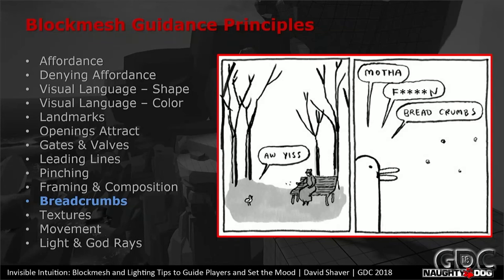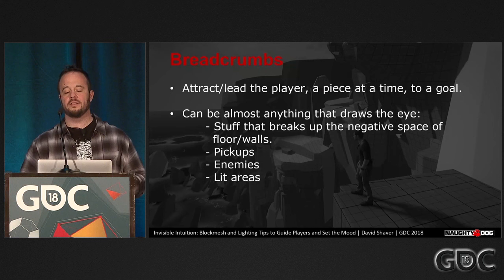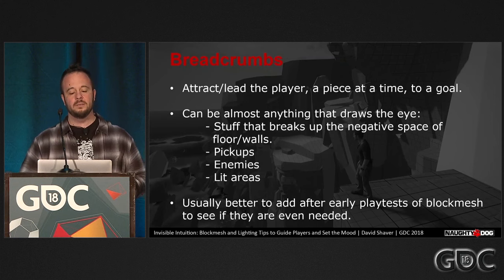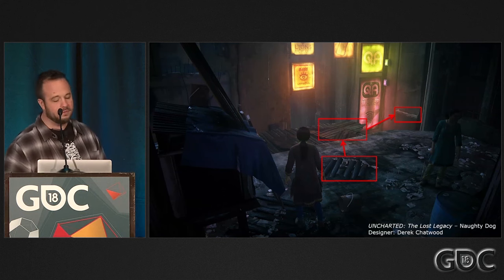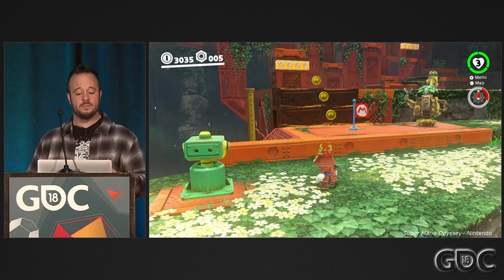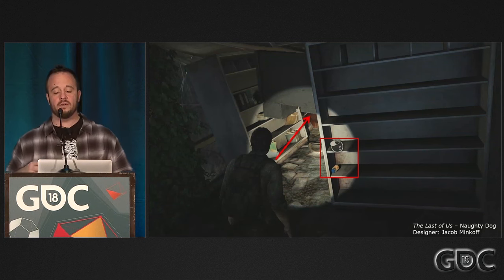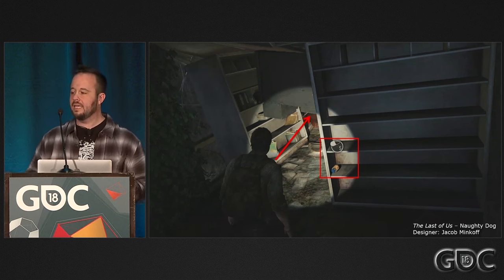Next tip: breadcrumbs. Breadcrumbs lead the player a little piece at a time to the goal. They can be almost anything — chunks of stuff on the ground, pickup items, enemies, lit areas, etc. It's usually better to add breadcrumbs to your block mesh after the early play tests because they can hide fundamental layout guidance problems. But if you still need them after a few revisions, don't feel bad about adding them. In this example, bits on the fence and roof create visual stepping stones to the ledge. In Destiny 2, panels guide the player into the tunnel. If your game has pickups, they're a classic way to breadcrumb players around the level — like coins in Mario leading you to a new area. Pickups are also great for letting players know they're on the right path in a cluttered or maze-like environment.